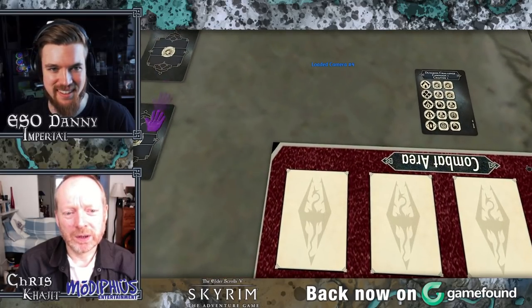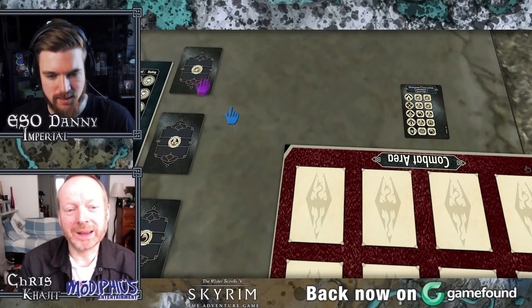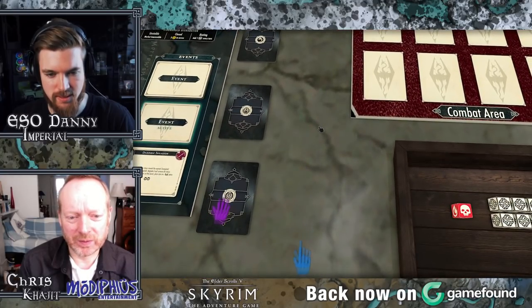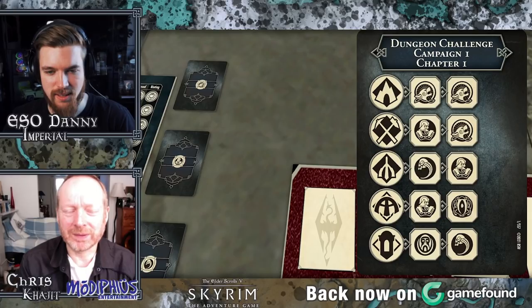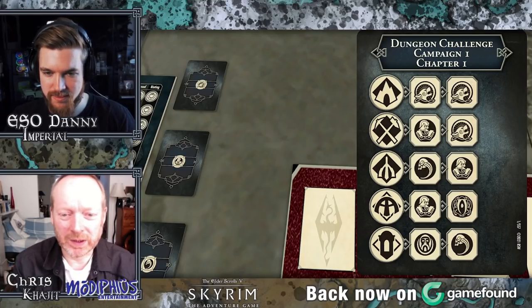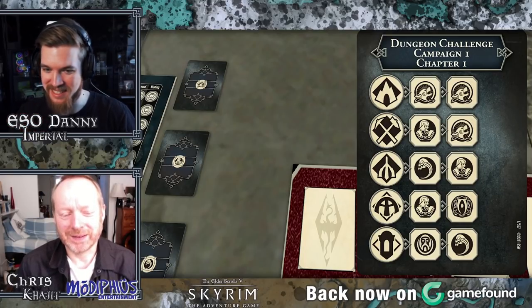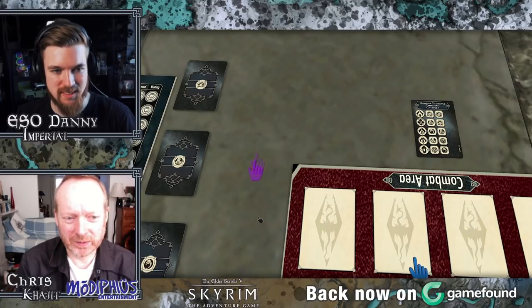So let's go over to the combat area. There are five decks of enemies — these are cut-down decks, normally 10 cards. We've got animals, humans, undead, Daedra, and Dwemer. There's a little card that tells us what we're going to face in the dungeon: caves are two animals. If we were going to a tomb, we'd face an undead and a human. So that's where they're progressively harder. Each of the decks gets harder as you do more of the cards and in later chapters, so you can't just farm caves for experience — you're going to get harder enemies in them.